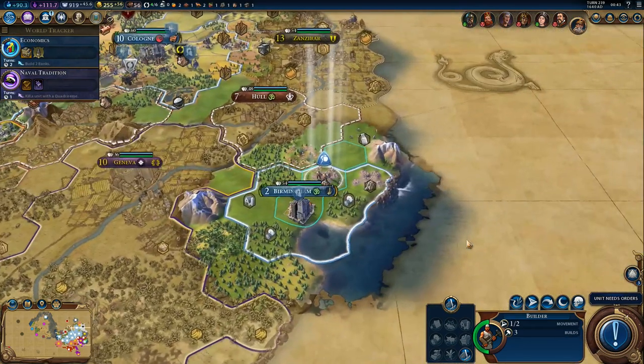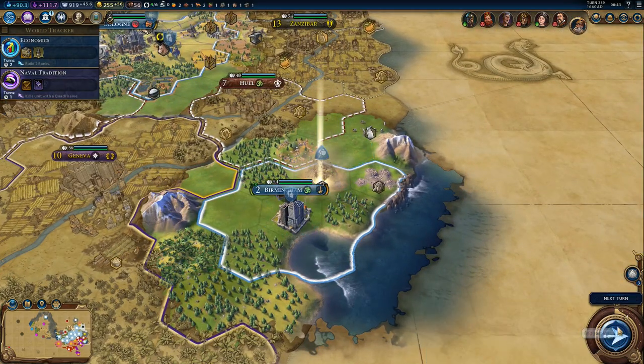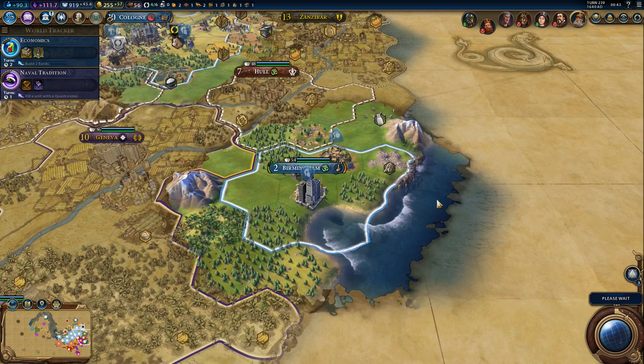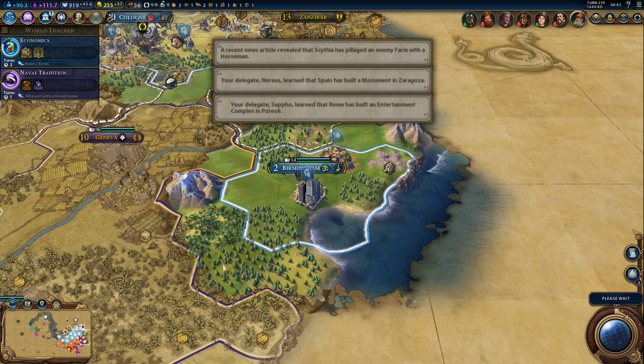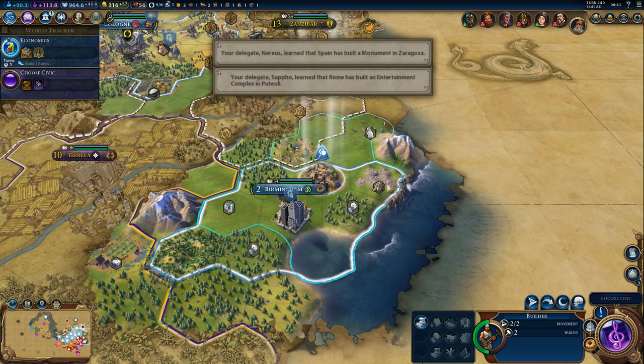The builder is here — improve the stone obviously, and then improve the other stone. We should definitely buy the cattle if we can afford it, which we probably can't yet. We could get that 20% discount for tile purchases, but it won't save us that much gold — not worth it.